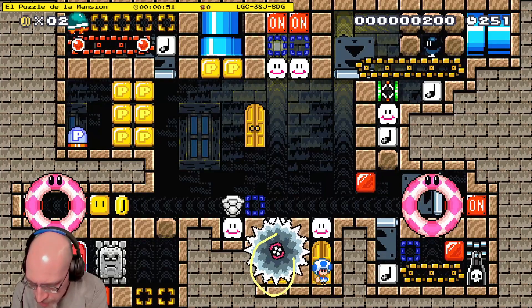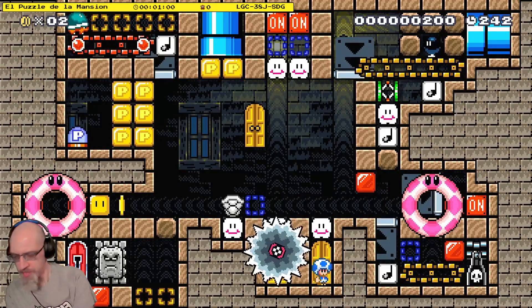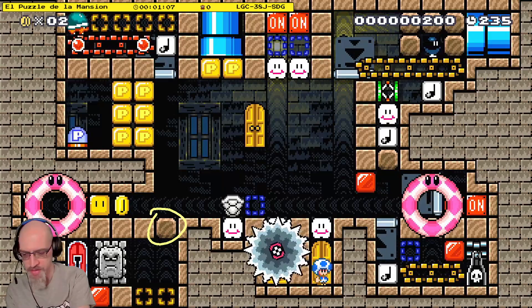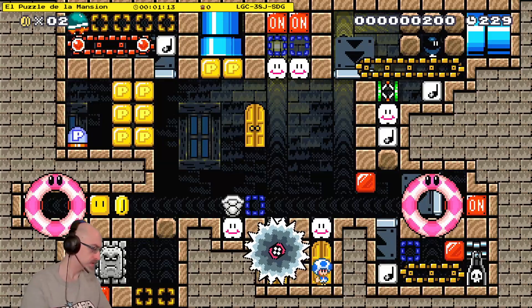Is there a door behind that grinder? Where are we going? That's also a good question. Oh, there's a key door behind me — that's probably where we're going. So do we need to power away the thwomp and blow up this hard block and activate P so that we can get down there? In addition to finding the key, there's a lot to do here.